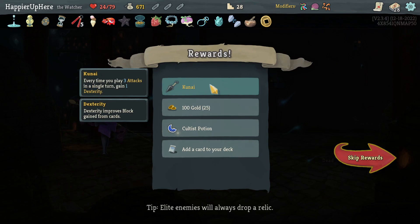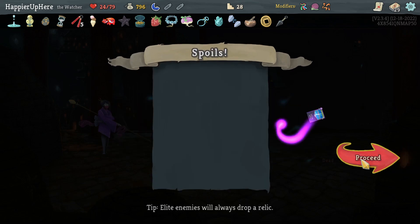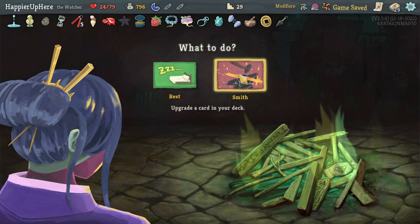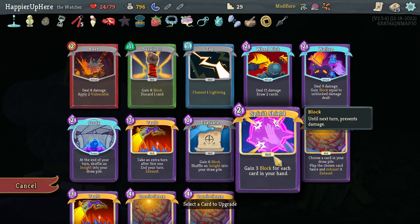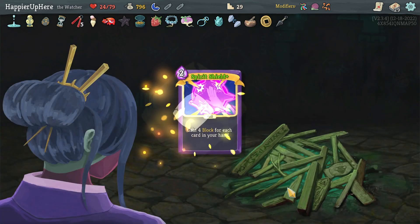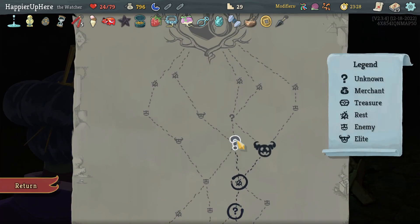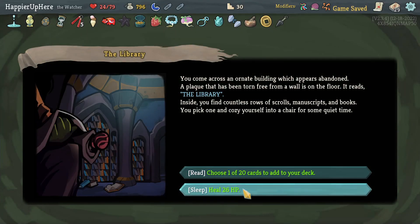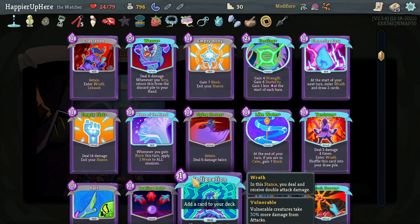Got a Cultist Potion and Third Eye, Cut Through Fate, Pressure Point offered. Cut Through Fate is a decent card. I should upgrade Spirit Shield so I can Omniscience it for even more block. Going left for one more question mark room and elite — I'll gain a good card rather than heal. I don't see any AoE damage or Worship. How about Deceived Reality? It's a solid defensive card — let's take it.